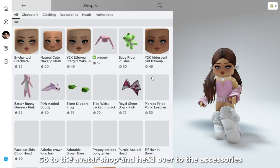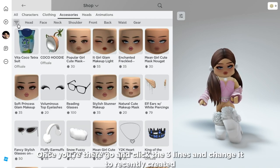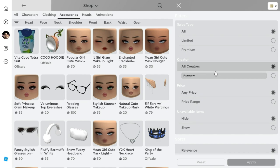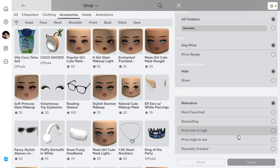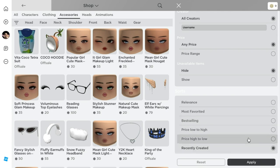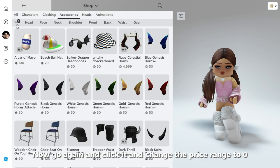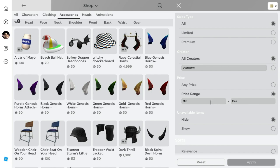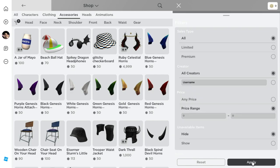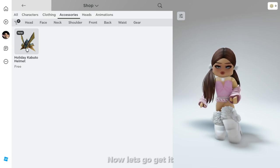Go to the avatar shop and head over to accessories. Once you're there, click the three lines and change it to recently created. Then click it again and change the price range to zero. You will see this new item right here — it's the Holiday Kabuto Helmet. Now let's go get it.